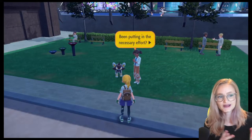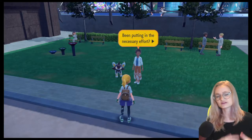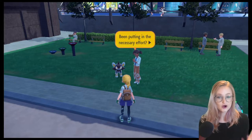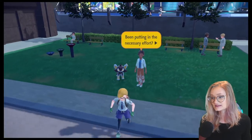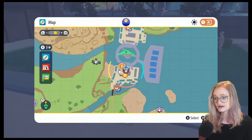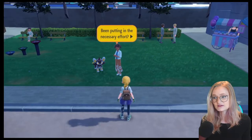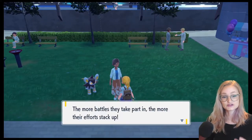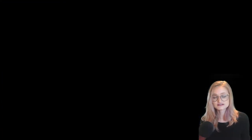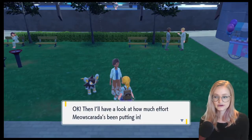Now, EVs — or effort values. Remember that EVs can be changed, and they're based on the experience a Pokemon has had as you've trained them. First, are my EVs maxed out? There's an NPC in LaVencia, down by the gym between two buildings in a little grassy area. If you speak with her, she'll tell you if your Pokemon's EVs are maxed out or not. Select a Pokemon and she'll tell you whether it has put in all its EVs.